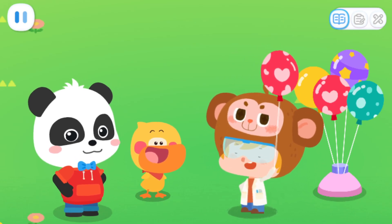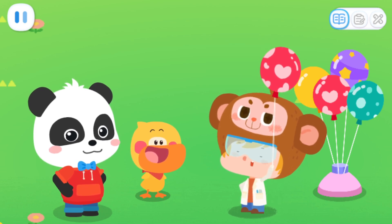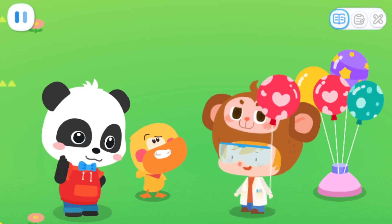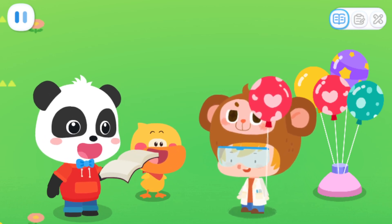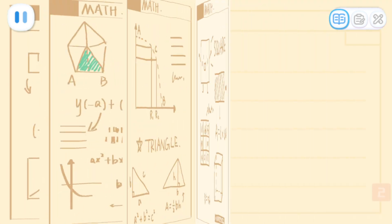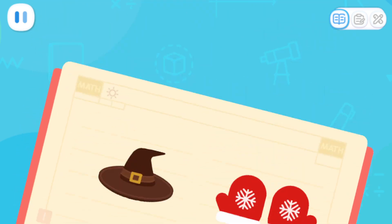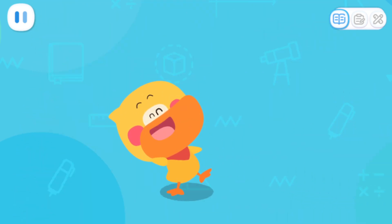I want these balloons to be arranged in an odd-even rule. Odd? Even? What's that? I will tell you the answer. Look! There is a hat and gloves! Which one is a pair? Yes! Two gloves make a pair, which is what Dr. Monkey called even, while there's only one hat. So it's odd! Quack, quack! I've learned it!